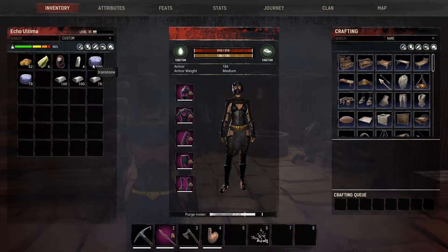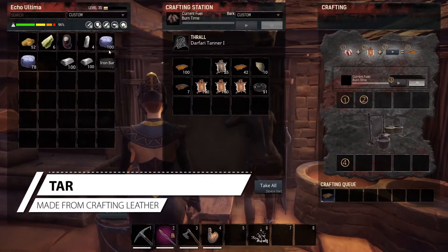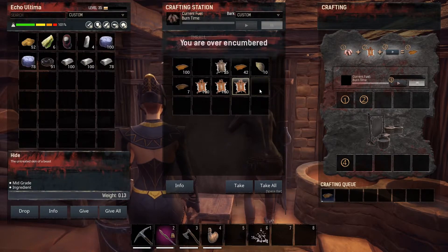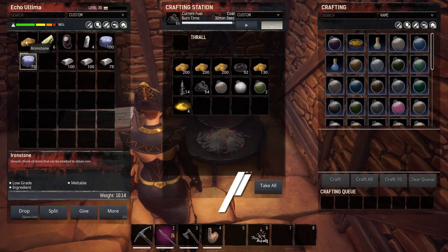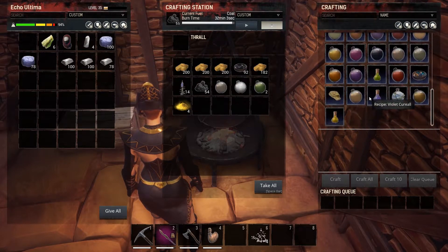Now that we're back home, we've got two of the ingredients we need: ironstone and brimstone. Go to your tanner — when you craft leather, the tanner gives you tar, and we're also going to need that. Bring your brimstone to your cauldron, add the tar and the brimstone into it, select steel fire, and craft as much as you can.